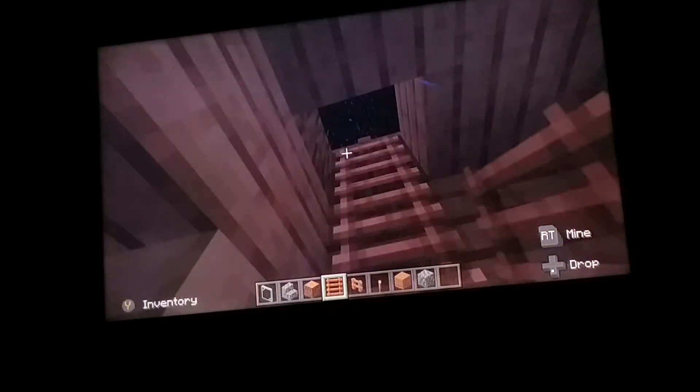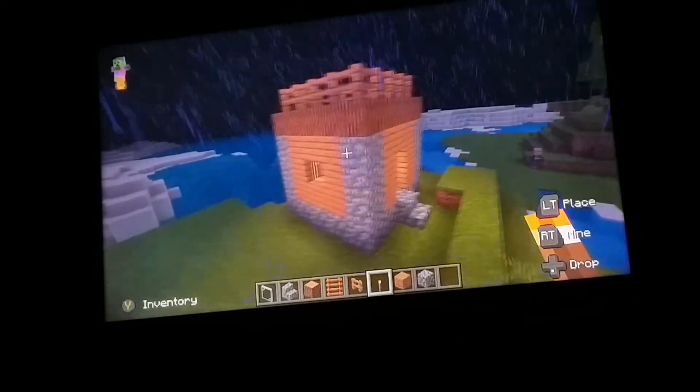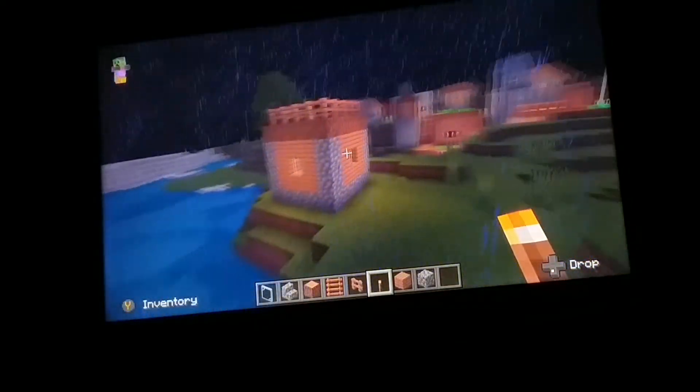Then go down this hole and fill it all the way up with ladders, then place a torch, and you are done. This is one of the old villager houses that's no longer in use.